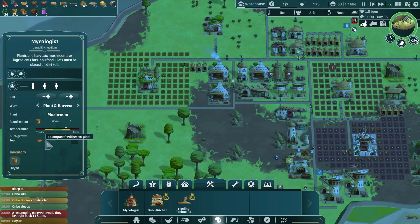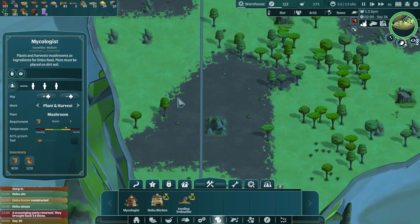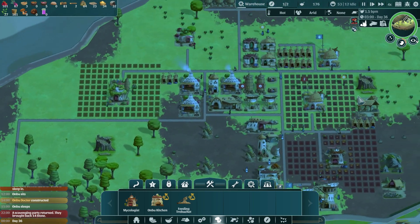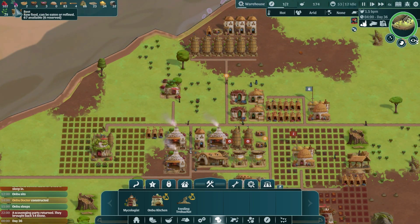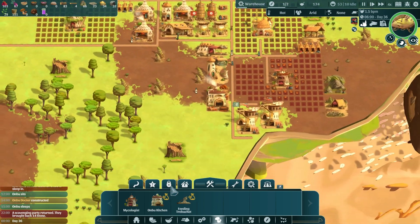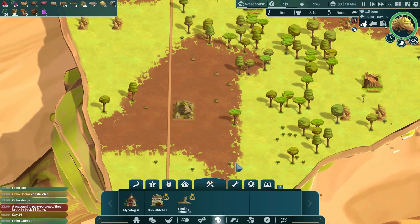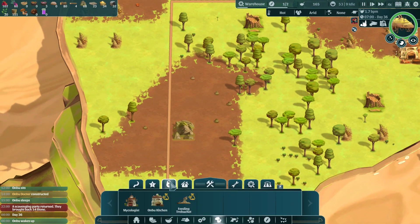I need decorations apparently to keep these guys happy. And we're going to have to start harvesting poop because we need compost — I hate the idea of that but it works. I think we need more food. Foods are doing okay but we definitely need more mushrooms — let's find a spot and build another mushroom farm.